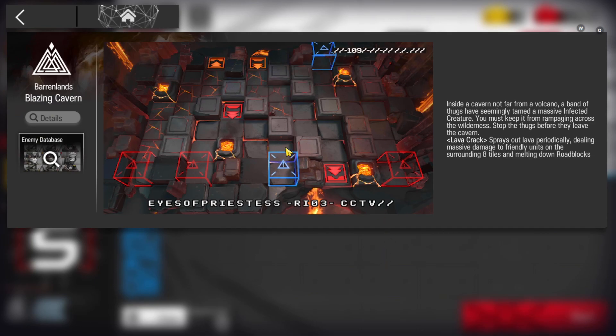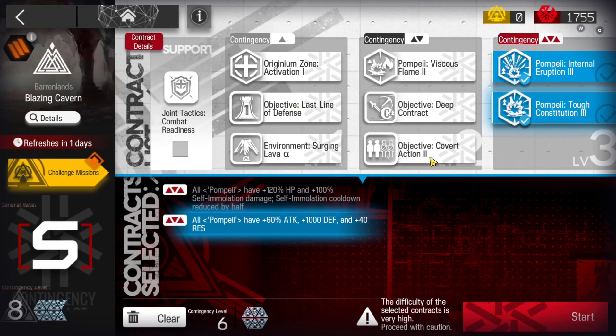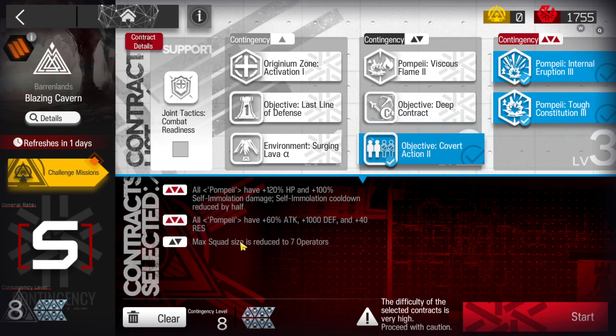Mountain himself can basically kill all the enemies here. We're going to take all the risk three tags plus the deployment limit reduction squad to make risk 8.